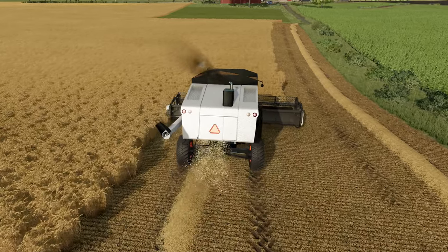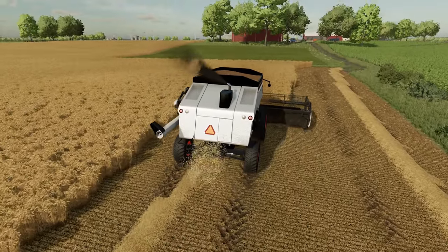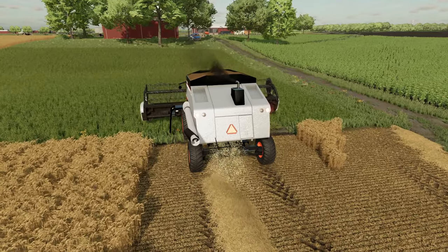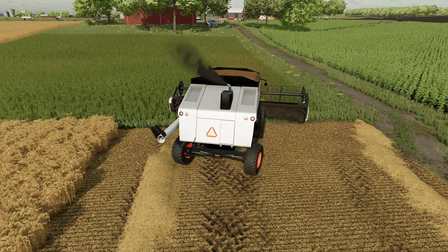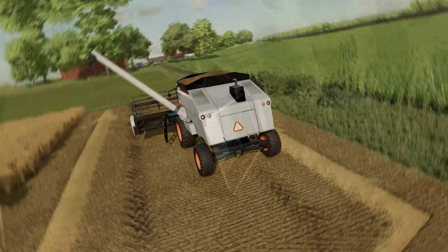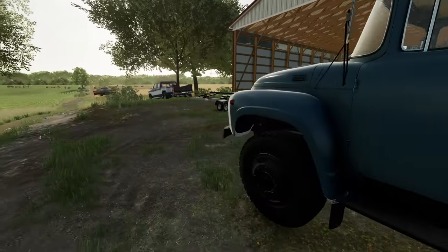Looks like the combine is nearly full. We'll probably stop up here after this little run and go ahead and get the truck. Tiny has not made it back yet, so I'll just walk up there and get the truck myself. So, having to open this gate and close it every time is somewhat of a pain. I may should have put a cattle gap in here too — I may end up taking that gate down and putting another cattle gap in.